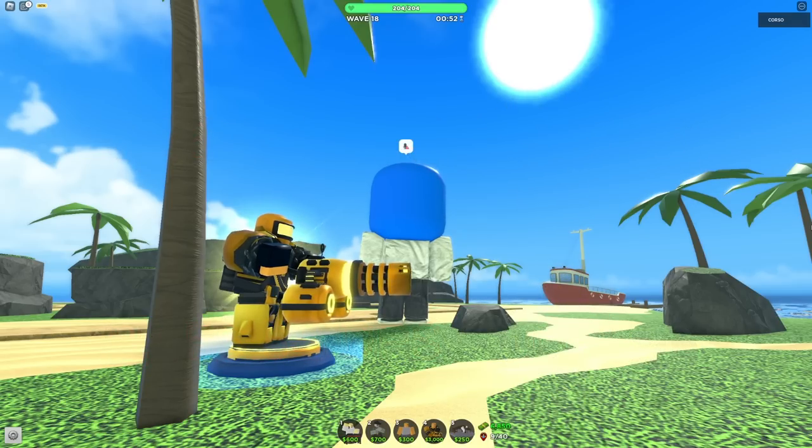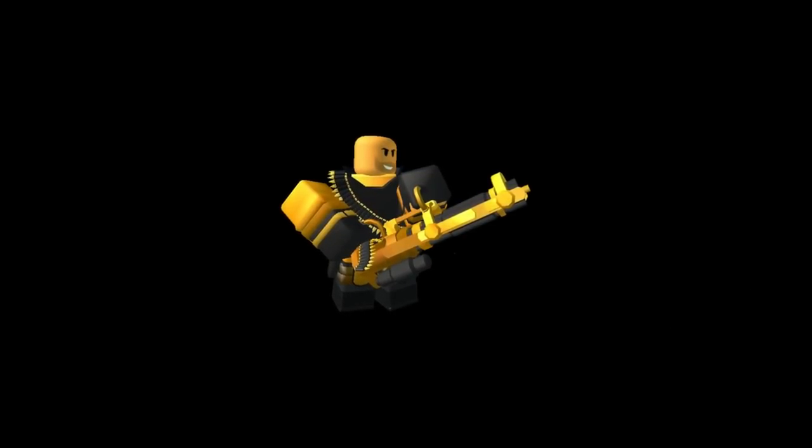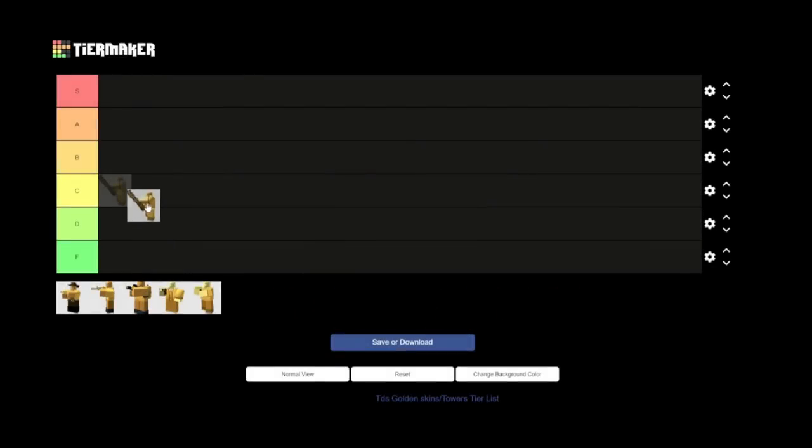While the Golden Minigunner is definitely a powerful tower, it's outclassed. When it was first added, there wasn't an awful lot of competition, but now we have so many towers with insane DPS. Currently, there really isn't any good reason to use it over the Ranger, Accelerator, or the Engineer. It just doesn't have enough DPS to make it a good choice. I'm going to rank it as a B-tier tower. For 50,000 coins, the Golden Mini ends up being a bit disappointing, but regardless, can still be useful.